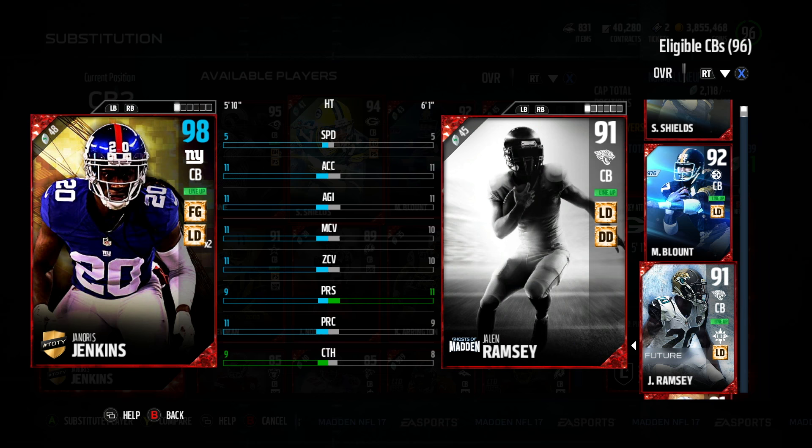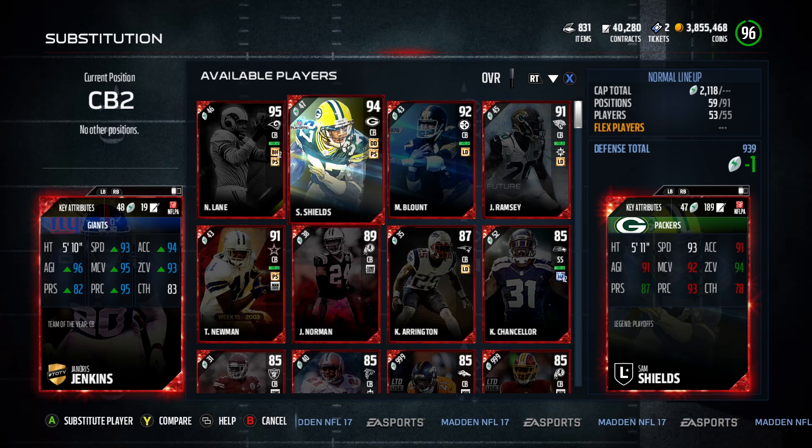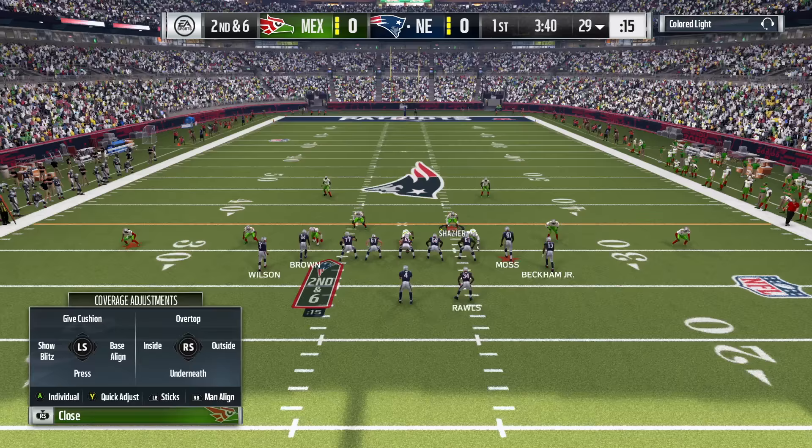His traits are pretty good — actually, probably some of the worst traits possible. No clutch, no big hitter, no high motor, no strips ball, and plays ball on air balance. I just lied to you and I apologize for that. I wanted to be positive, but reality sometimes kicks in. That's based on his 92 card — I don't think traits change over.